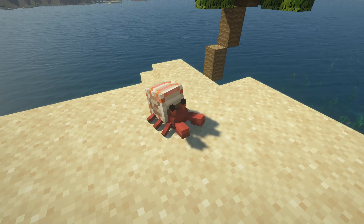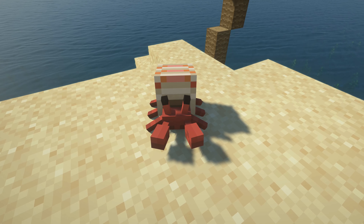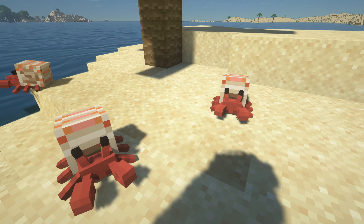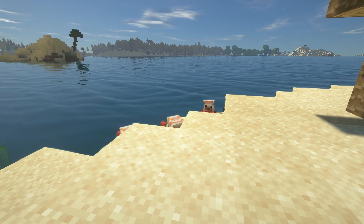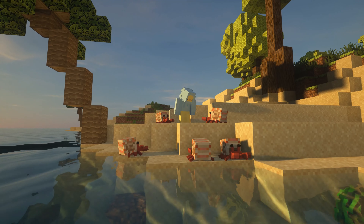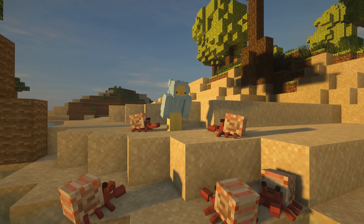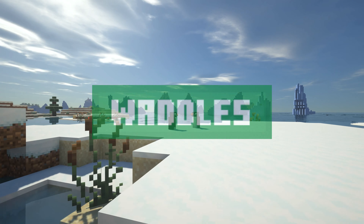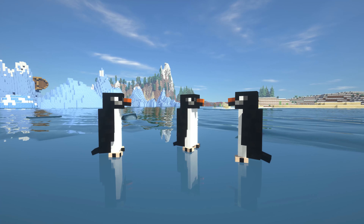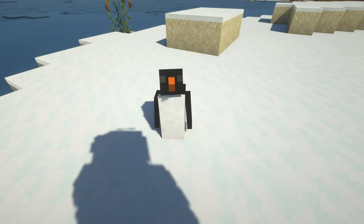Now we have cute hermit crabs. This mod introduces a bunch of adorable little hermit crabs that are red and white in color and they spawn in beach biomes. These little hermit crabs are non-hostile, so they will not attack you, and you can even breed them with seagrass or kelp. You can even craft a new helmet with hermit crab shells that gives you Resistance 3 if you're sneaking.